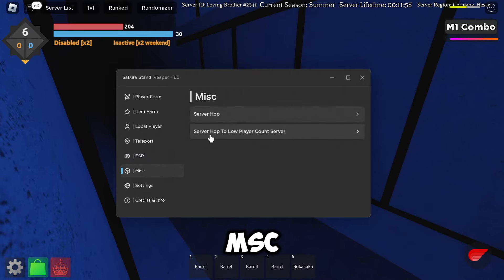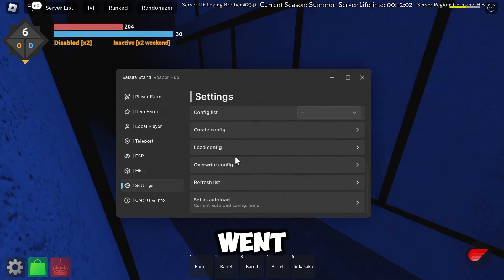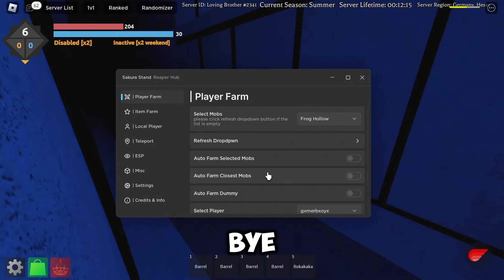Under misc you can server hop, and then we're back to settings. Now that you've changed any of your settings you can create a config, and that is basically everything in today's video. If you guys did enjoy, please be sure to drop a like, comment, and subscribe, and I'll see you guys in the next one — bye!